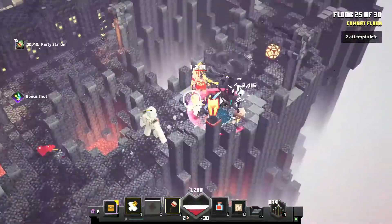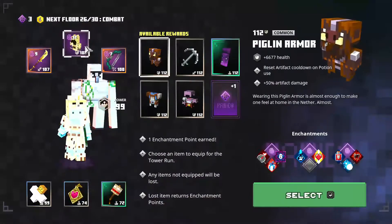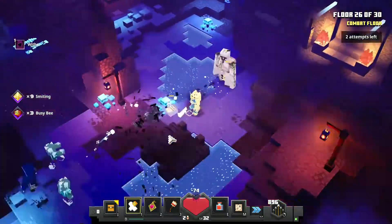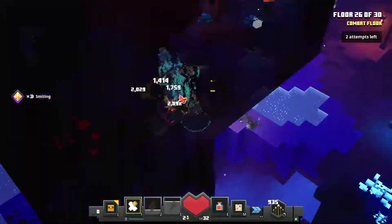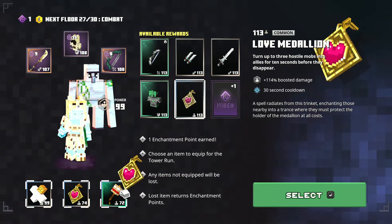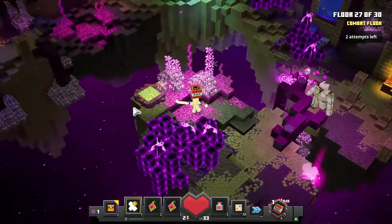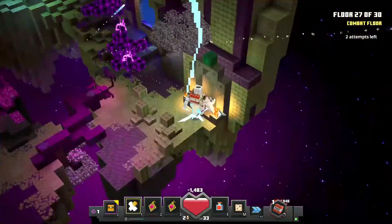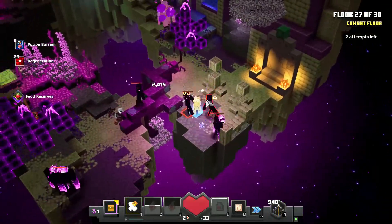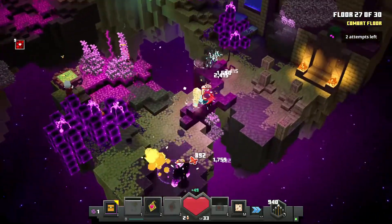For floor 24, all you do is go to the upper floor before the ravagers spawn and then slowly get rid of them. In floor 26, a lot of withers can spawn so take care. Replace the power shaker artifact with another low medallion — power shaker doesn't help as much at this point.